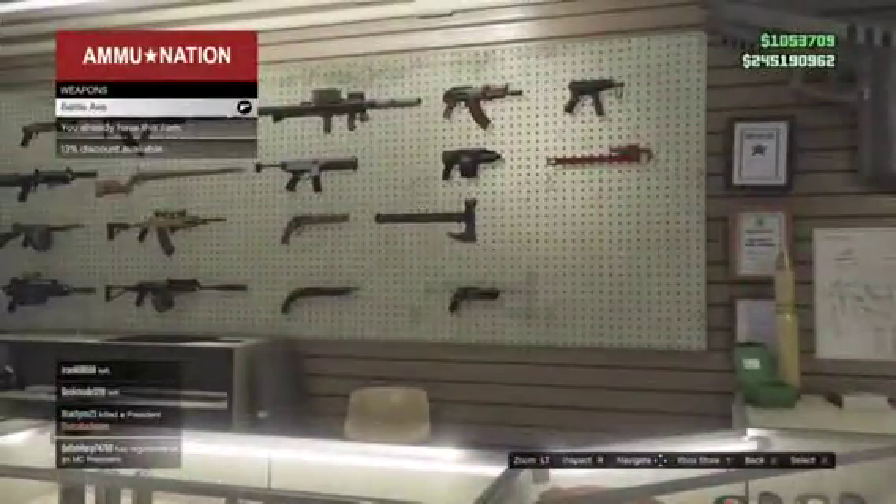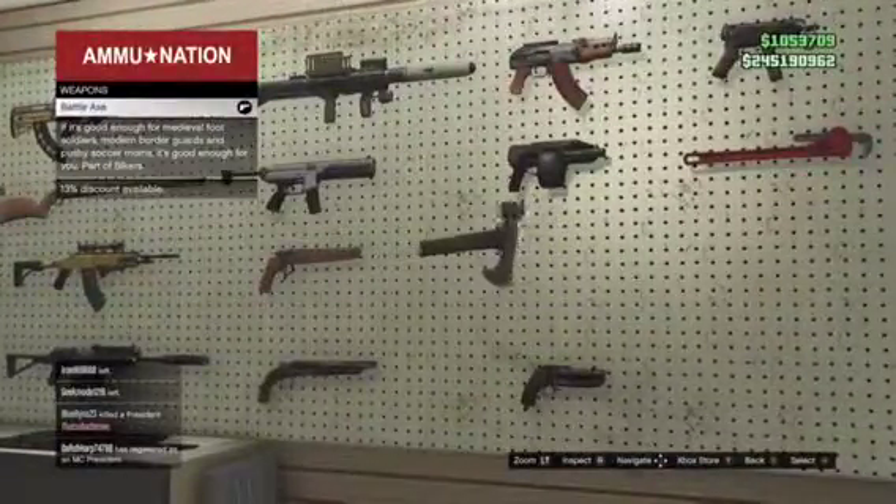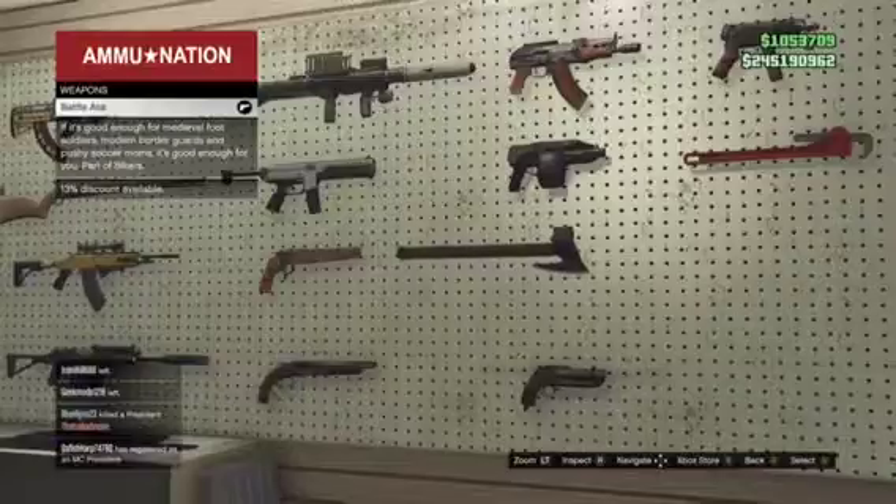The next one we got is the combat axe. I really like this thing. It's pretty powerful, but I wish you could throw it — that'd be way cooler, you know.